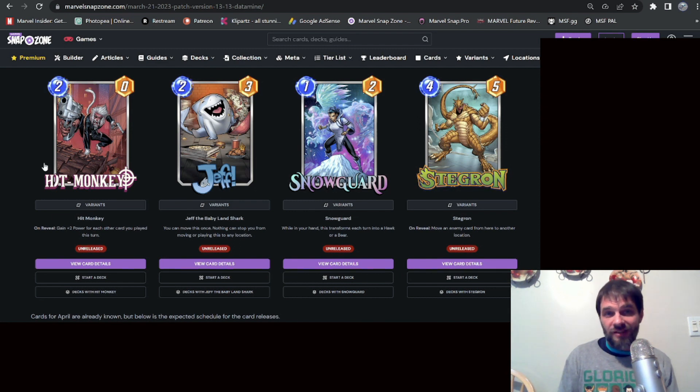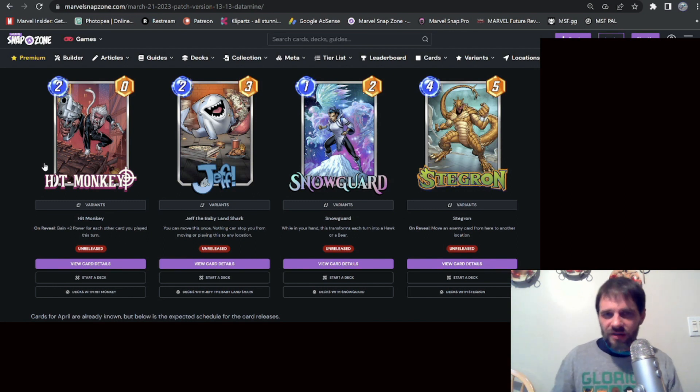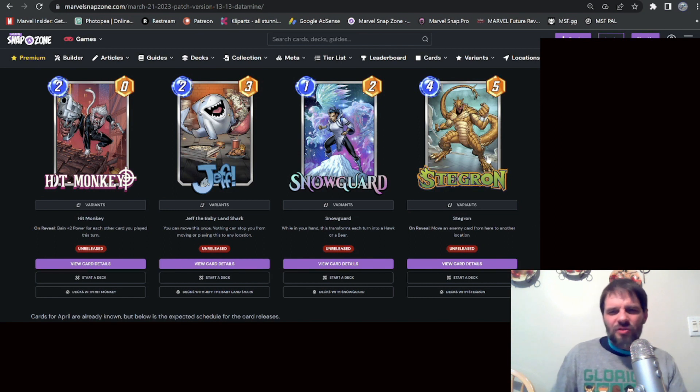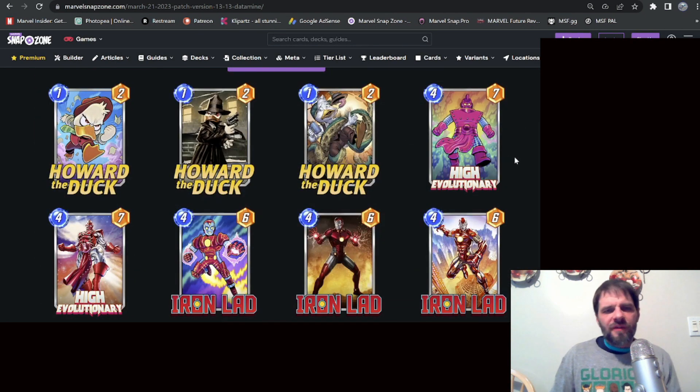Snowguard: while in your hand, transforms each turn into a Hawk or a Bear. That's sort of cool but I'm not sure what it's going to do — TBD for me on what the different forms actually accomplish. Stegron on reveal: move an enemy card from here to another location. Unless you can pick which card and where it goes, there's a lot of RNG there. I'm not super stoked on it, but I think it could be a fun troll card.